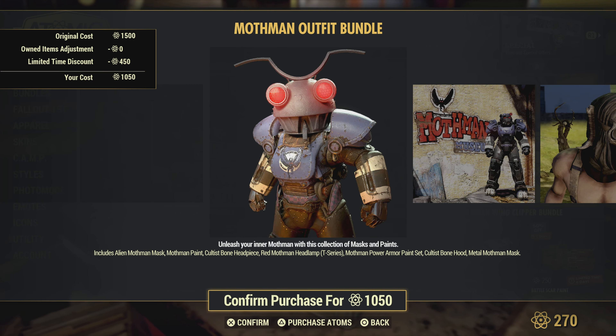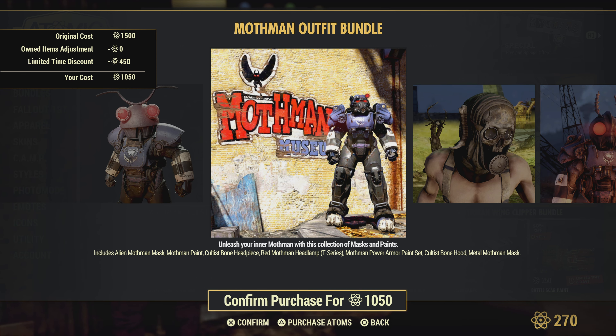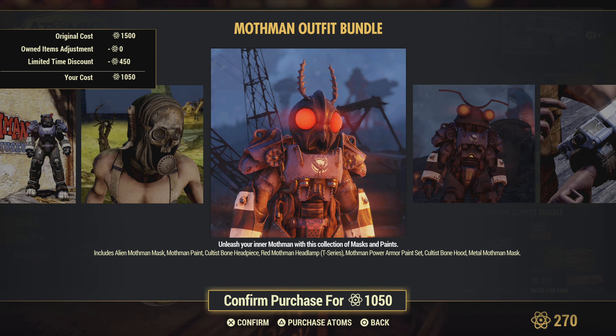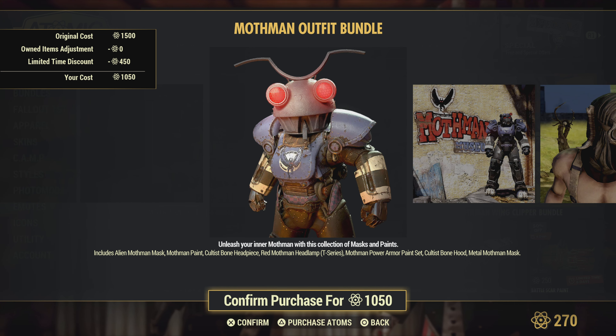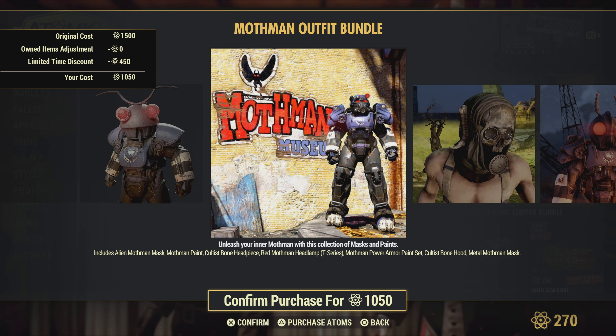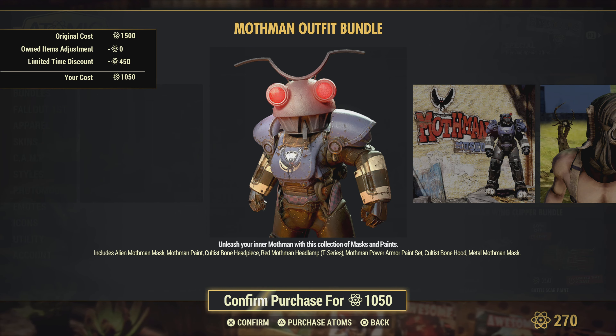Mothman outfit bundle — we got the alien Mothman mask, Mothman paint, cultist bone headpiece, Mothman headlamp, Mothman power armor paint set, cultist bone hood, and a metal Mothman mask. Also 1050. I would say the other bundle would be the way to go depending on what you want, but these are some pretty cool masks — you don't see too many people with them.